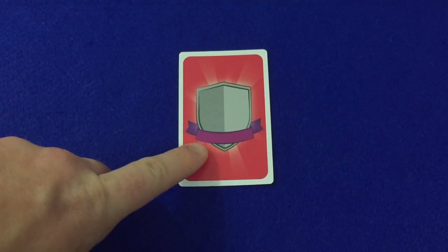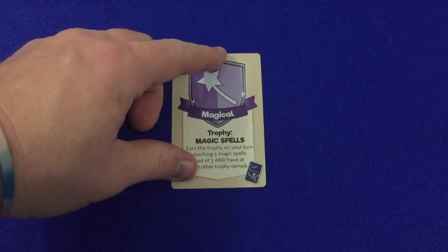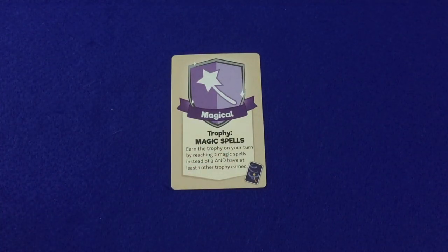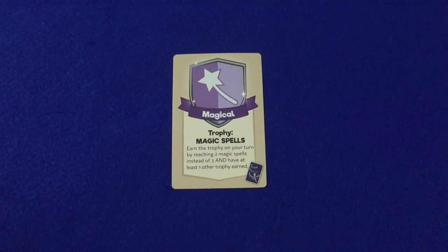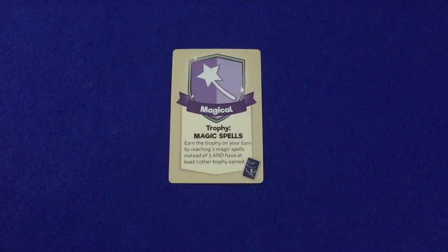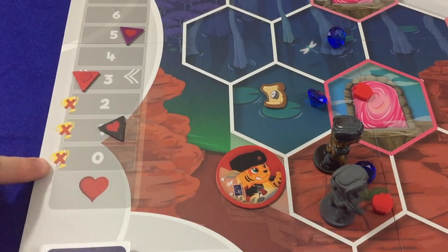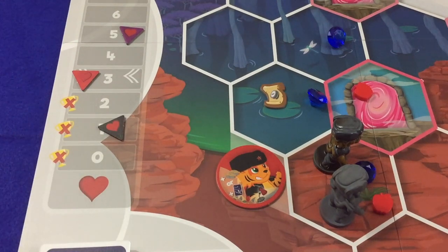The personality cards that players are given at the beginning of the game make it easier to earn certain trophies. For instance, a player could earn the trophy for magic spells on her turn by reaching two magic spell cards instead of three, provided she has at least one other trophy earned. Once a player earns a trophy based on these different requirements, she would reveal this card to other players and then place the trophy on the board. Being too unfriendly is frowned upon — if a player's friendship is below three in one of the spaces marked with a trophy and an X through it, that player is unable to earn trophies at all. Once she manages to get her friendship back to three or higher, she can start earning trophies again.